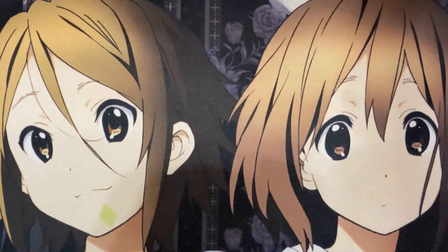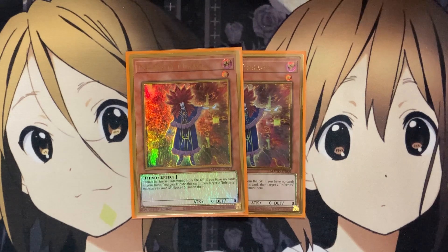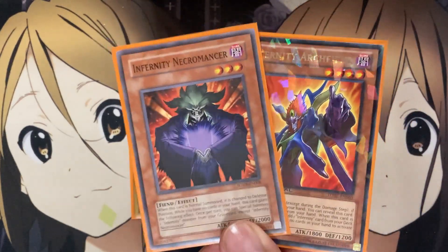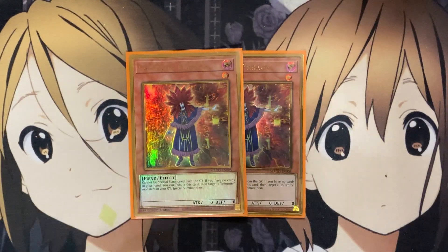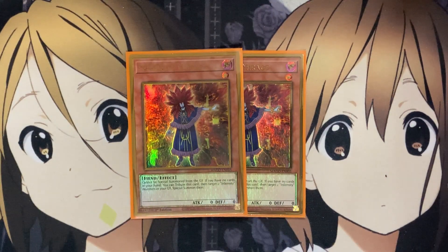One of the cards I was debating on is Infernity Mirage — I decided to stick to two. This card was just recently reprinted in the Maximum Gold set, making it much easier to get. If you have no cards in your hand, you can tribute this card and target two Infernity monsters in your graveyard and special summon them. Being able to set up Necromancer and Archfiend on the field for more special summon plays makes Mirage a vital part of the deck. It's a level one, so it's also a one-for-one target.